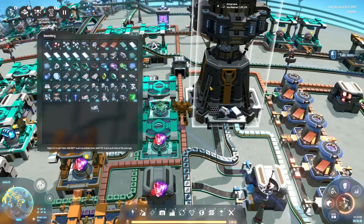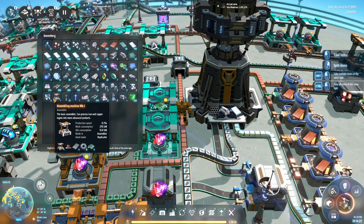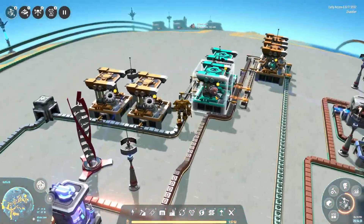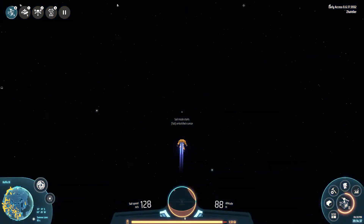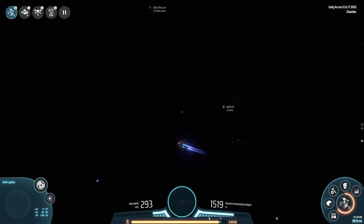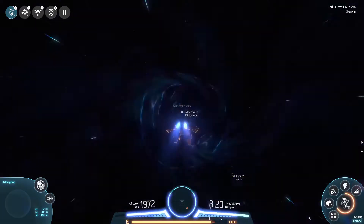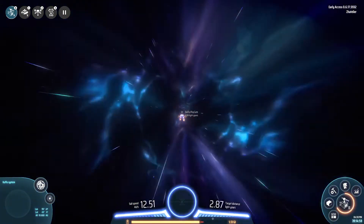So what we're going to do right away is — we do have one of these, got four of those here. We're going to quickly go and drop — I don't know, five is probably good enough. We are immediately heading out into another system. I've already been there and set up some things already, but there's still a little bit of work that needs to be done. Delta Piscium. It's warp time.